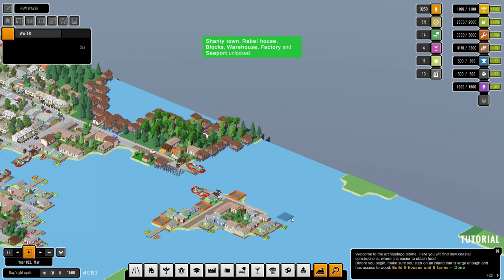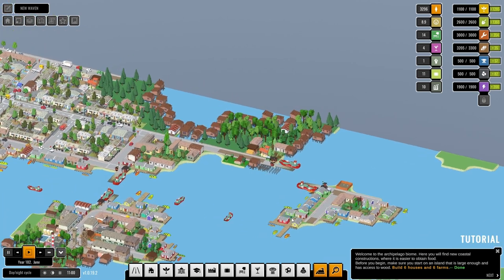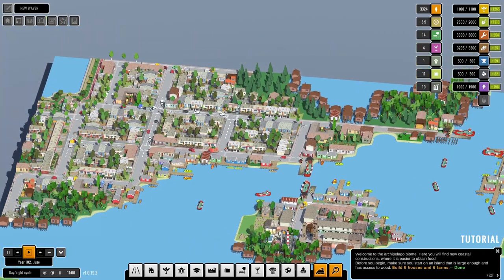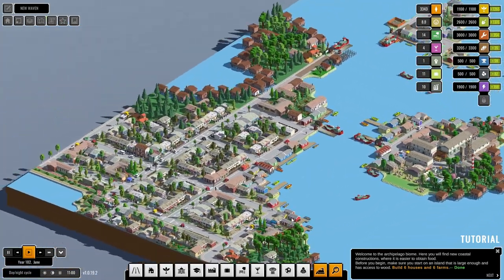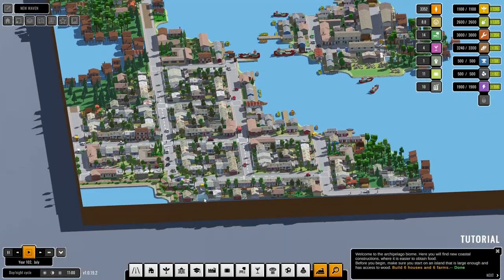Rebel House, Factory, Seaport blocks. That is how I push my population up — blocks! Now let me think about this. Blocks require food and they require something else.